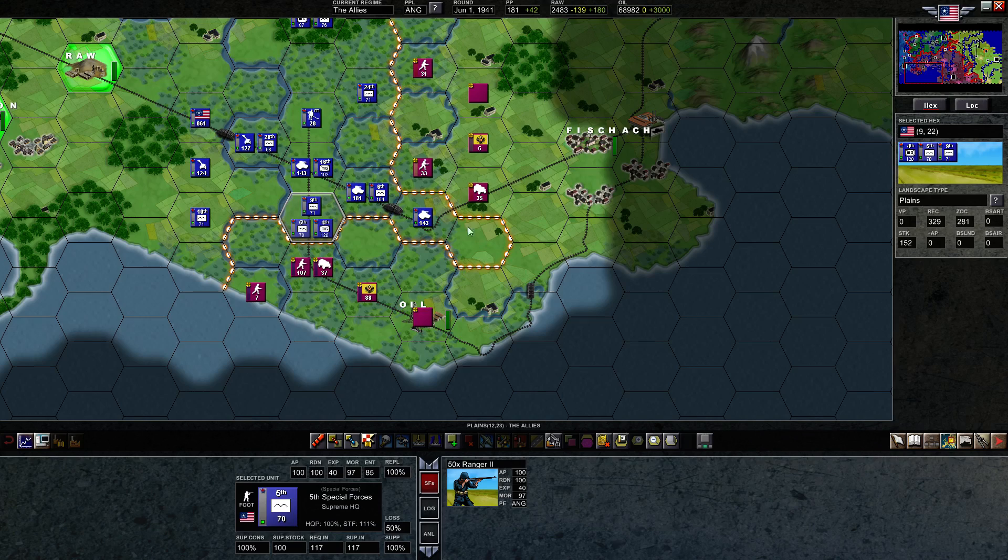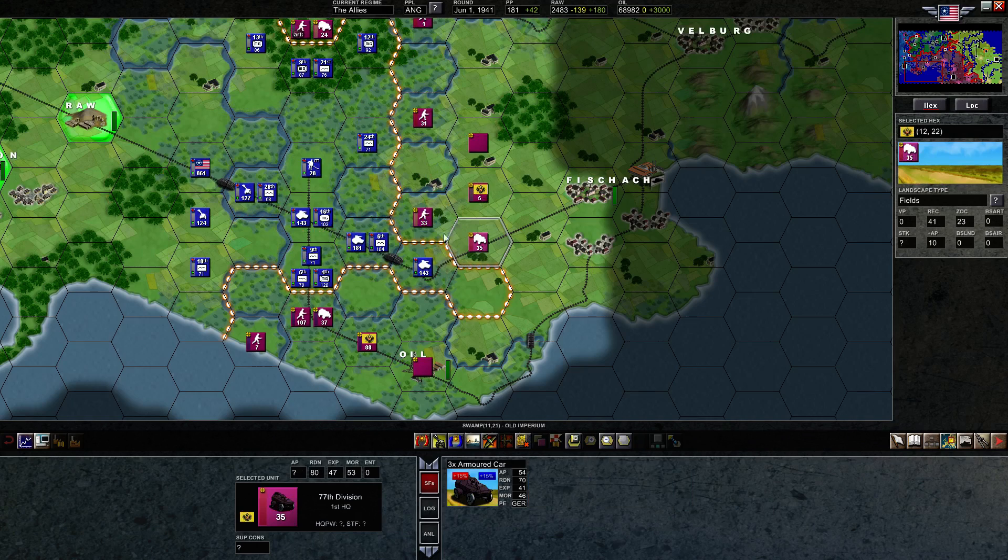Welcome back everyone to - I don't know what episode this is - the episode after the previous one in Advanced Tactics Gold. We made our initial push towards Fishhock, and we're on the road. We've abandoned the southern coastal road in favor of the central road, just because there's too much marsh which is well defended. I think we're going to be able to break through here.